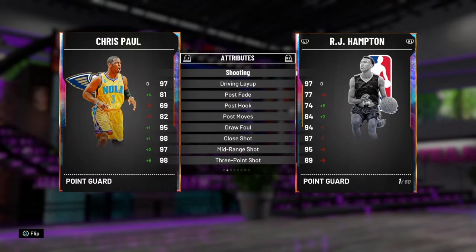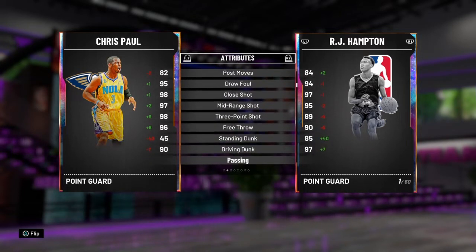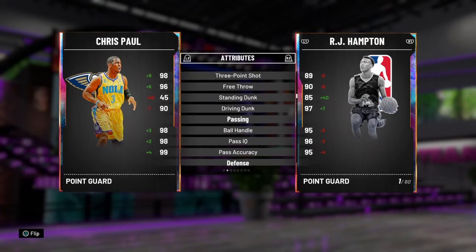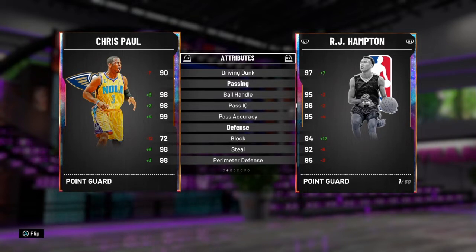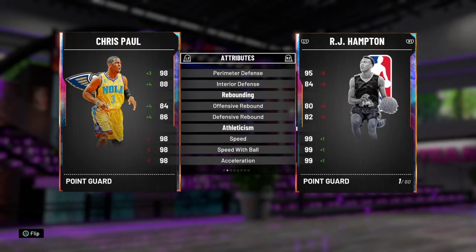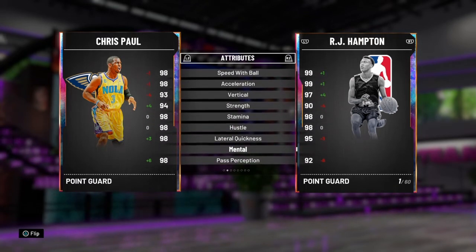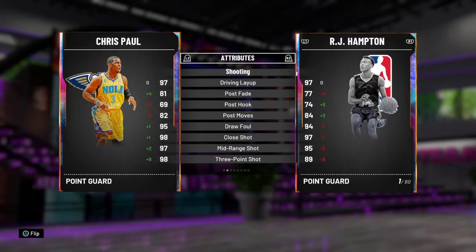Let's get into the stats. Let's compare him to my RJ Hampton right here. Same driving layout, bit better post fade, hook not looking too good but that doesn't really matter. His shooting is on point though — pretty much 99s all around. He's got that 90 driving dunk, which is not his real specialty. That playmaking is perfect. Look at that speed: 98, lateral quickness 98. Absolutely beautiful stats.